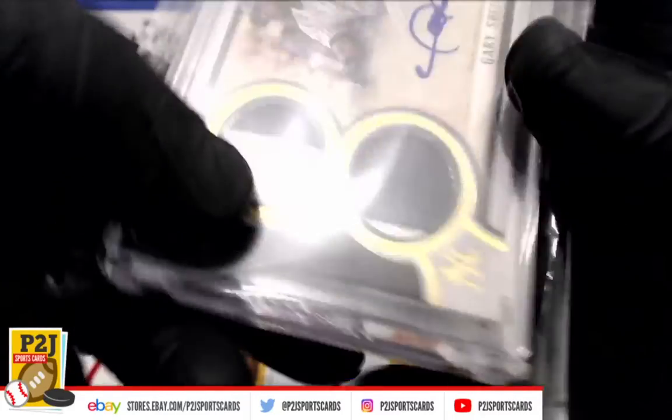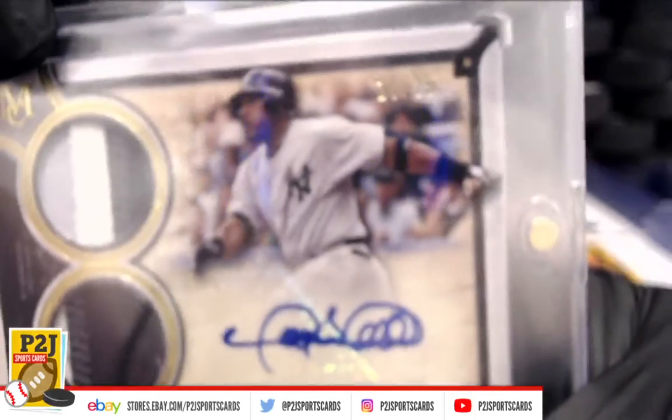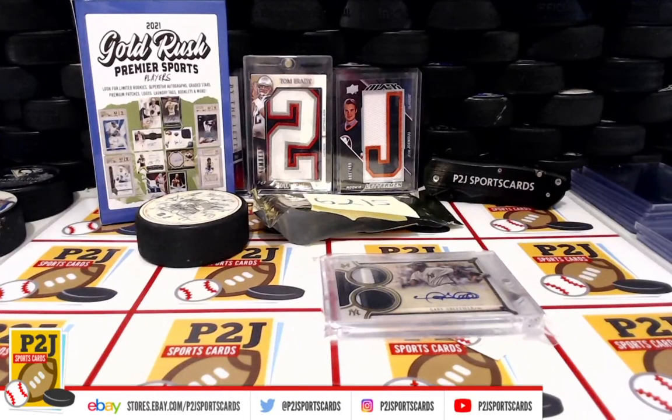Don't forget to hit that red Subscribe button. You'll find us on eBay and on social media at P2J Sports Cards. Hope to see you all very soon. Stick around for the bonus break spot in the 2022 Gold Rush Multi-Sport Value Pack. Up next is the 2022 Topps Archive Signature Series Active Baseball Player Card Box. Thanks!